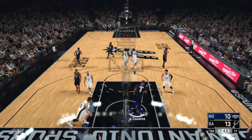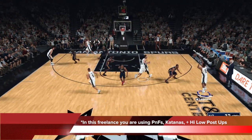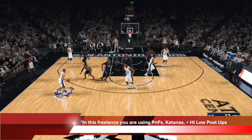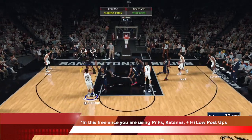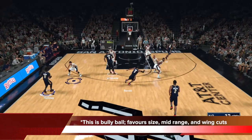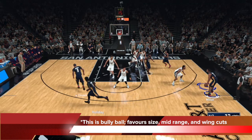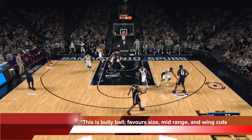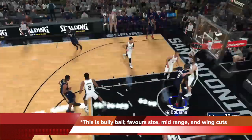That's the thing about this freelance — you're using katanas, pick and fades, and high-low pose ups continuously. It's a complete switch around from everything in the Warriors motion cuts where you focus on slips, middle pick and rolls, spread action, and handoffs. This is completely different. This is bully ball. It favors size, it favors mid-range, and it favors wing cuts. So it still works — that's what makes it so good. You can see another high-low to Cousins, one power dribble, double pump, still finish it up. If you've got talented big men and you want to play through your bigs, do this.